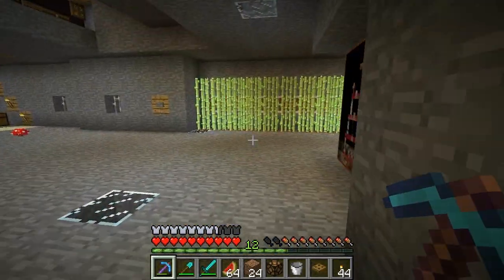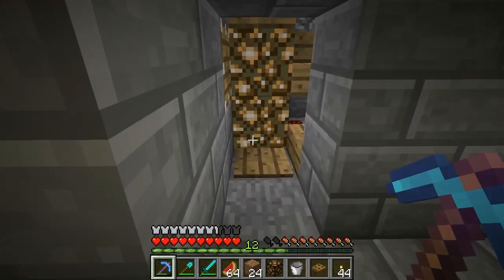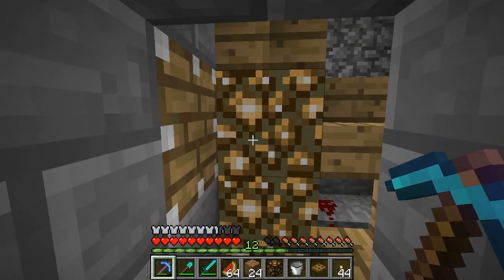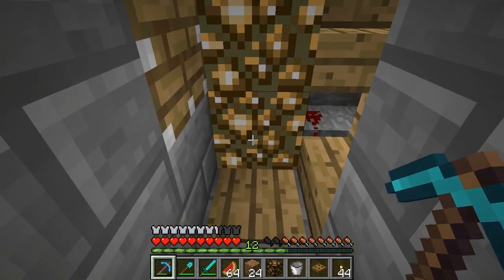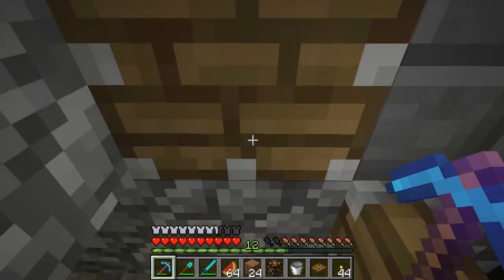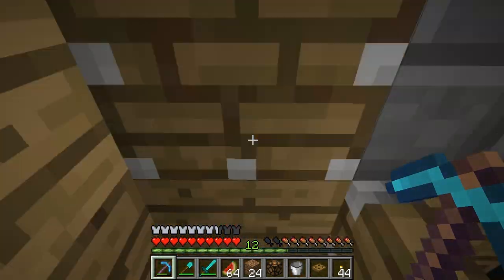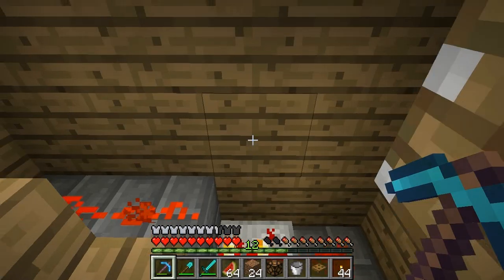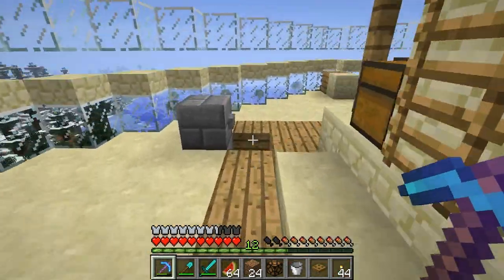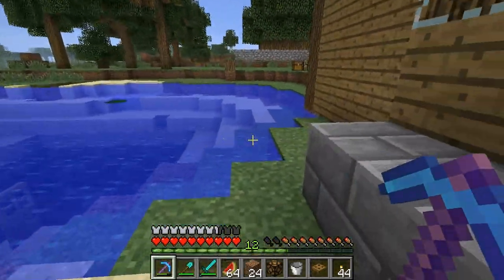My elevator seems broken — it works very occasionally. I'm going to change this thing out. It was made by Etho's Lab. I'm going to replace it with one I saw in Doc M's video — I don't know the guy's name right off the bat. Oh, it works this time. I may make a multi-elevator thing so you don't necessarily have to go all the way up.